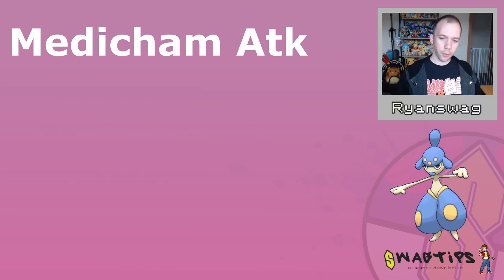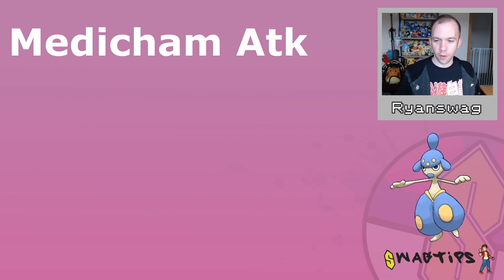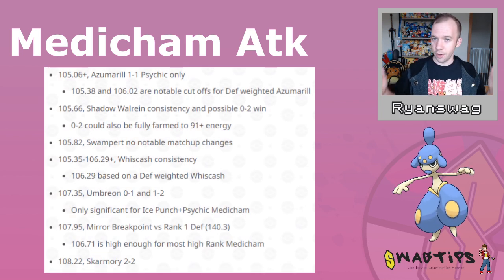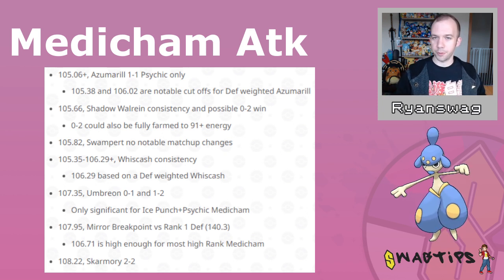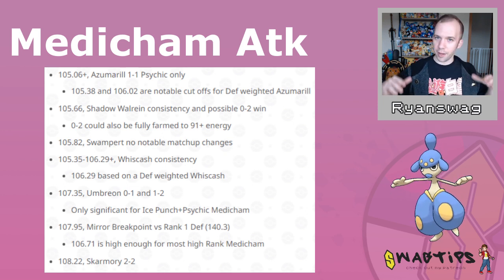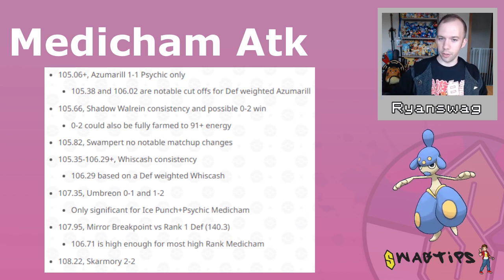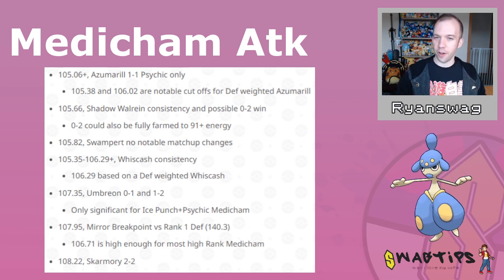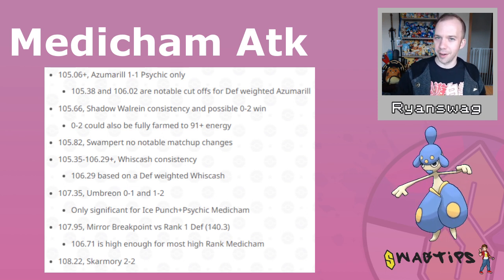When it comes to Medicham's attack breakpoints, the Rank 1 Medicham actually already has a pretty formidable attack stat of 105.87, which meets most of the important attack breakpoints. When it comes to other high-rank Medichams that are non-best buddy, all of them have this attack weight or higher, which bodes pretty well. There are best buddy Medichams that do have a lower attack stat, so if you're going for a best buddy Medicham, I would try to make sure they at least have a 105.66 attack stat — basically the Rank 2 best buddy Medicham instead of the Rank 1 best buddy.